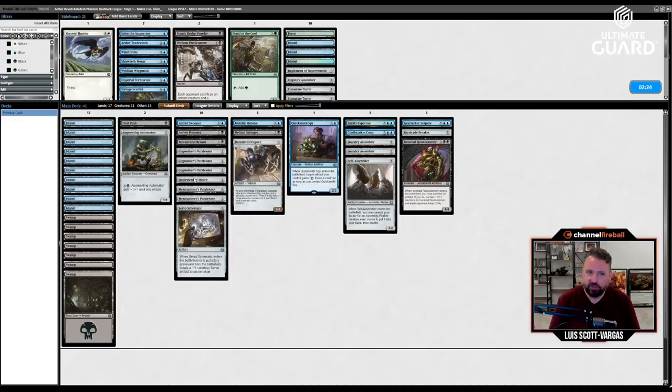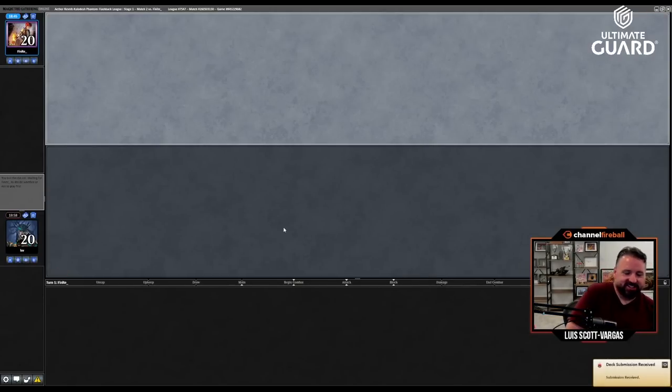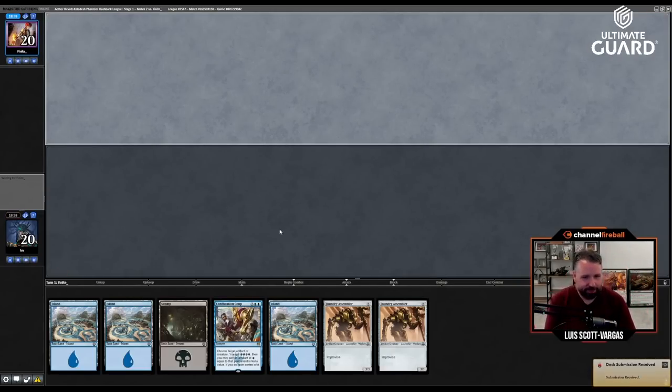I have a bunch of Metal Spinner's Puzzle Knots. I'm going to draw Ironclad Revolutionary instead of an Island — it's just gonna make me mulligan my hand. Nope — I'll keep this hand.